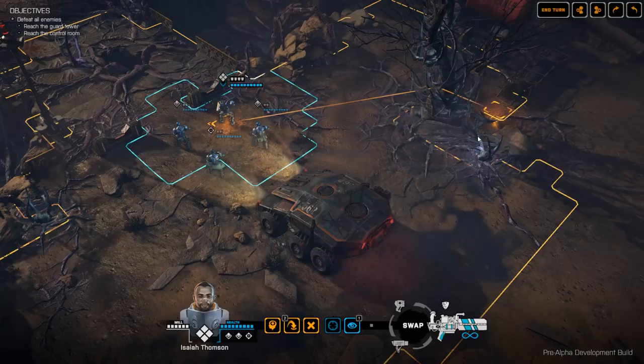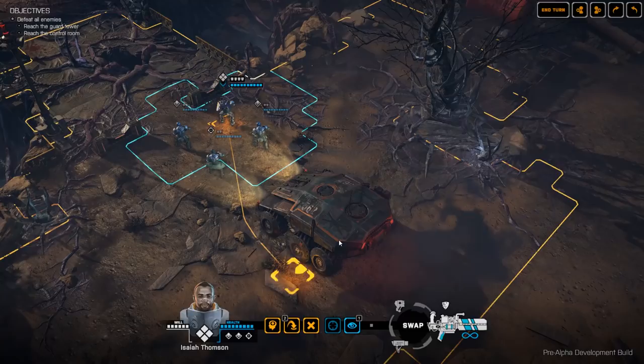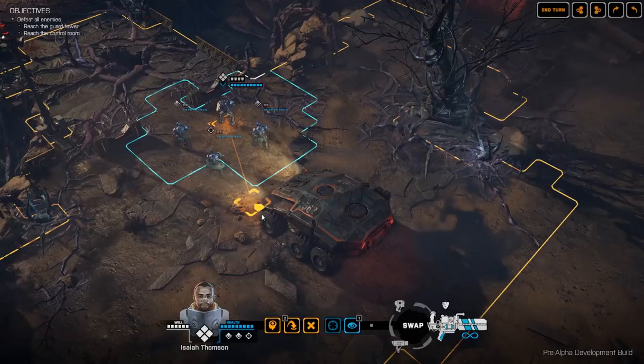In this tactical demo we're going to be playing as New Jericho. New Jericho is one of the three non-player factions in Phoenix Point. In the finished game you will be playing as the Phoenix Project faction, but this is just something we did a little bit different for the demo itself. We start here right next to an Armadillo, which is one of the New Jericho vehicles. In the full game these vehicles will be drivable, you'll be able to upgrade them, put weapons on them, and use them in tactical combat as well.